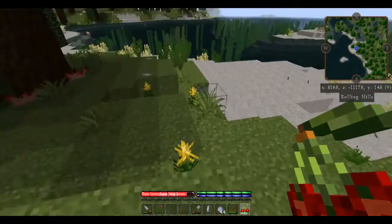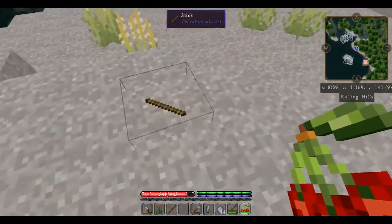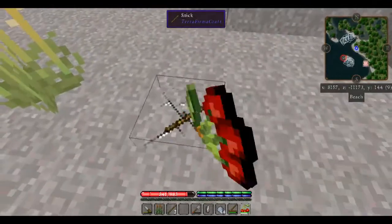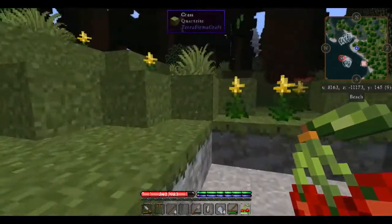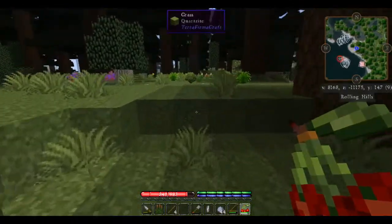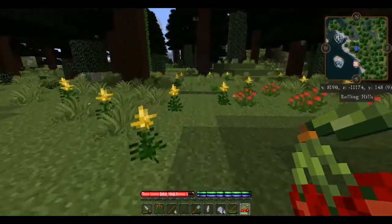We're going to come down here and pick up some of this driftwood. These sticks on the beach represent driftwood, because we're definitely going to need more sticks. Let's see if we can locate our hidey hole again — it should be right over here amidst the clay.